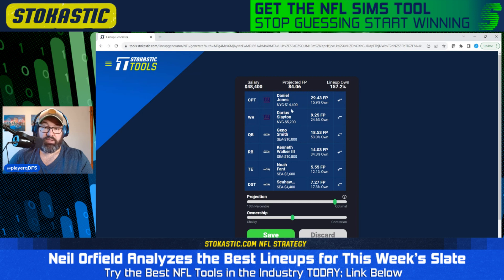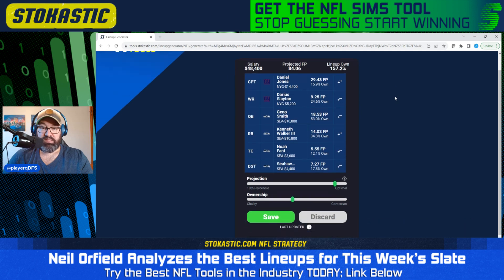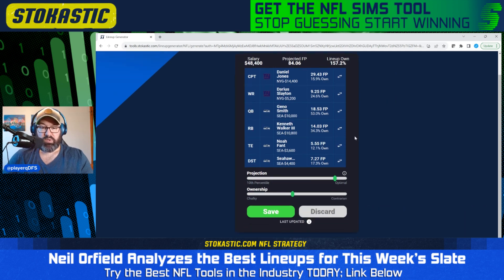That might help in terms of being unique. We've got a fairly low owned Noah Fant, and another uniqueness factor: we have a quarterback in the captain spot with the opposing defense. I don't think a lot of people are going to have the Seahawks defense in lineups where they have Daniel Jones in the captain spot. I'm not worried about the defense because if the Seahawks get a pick six, Daniel Jones loses one fantasy point and gets the ball right back in a game script that is likely to be more favorable to him. I like this lineup — everything about it looks really nice, and lower ownership than the last one as well.